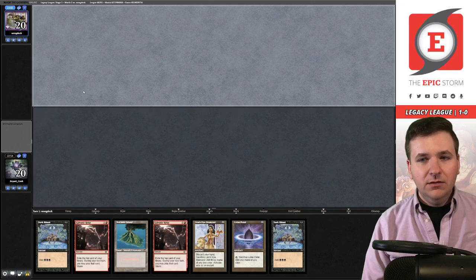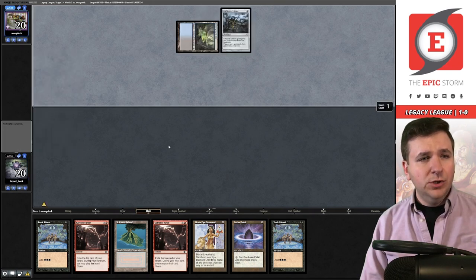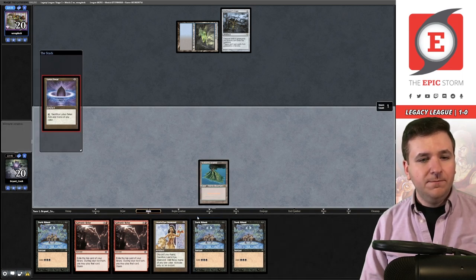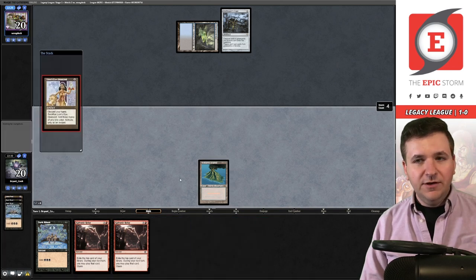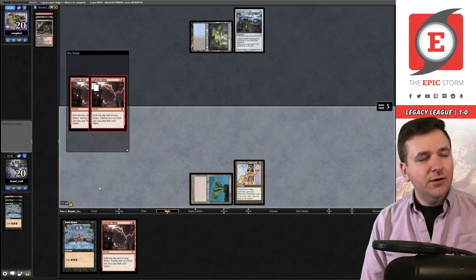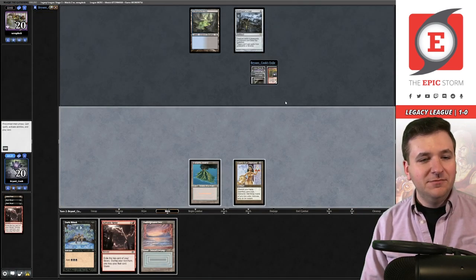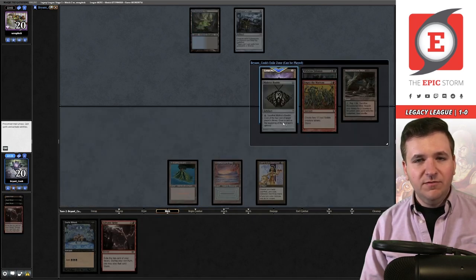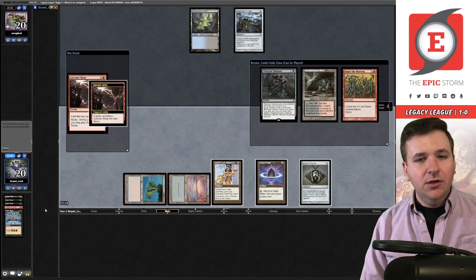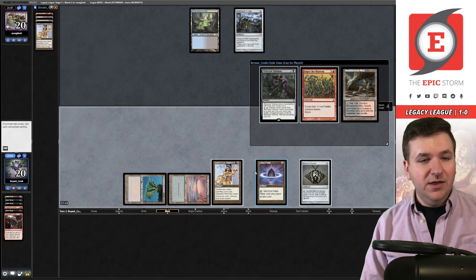Game number two — I will keep this bonkers hand. Underground Sea, blue mana for Grafdigger's Cage — they're on four cards in hand. Draw another Dark Ritual. Lotus Petal, attempt to cast the Dark Ritual, play out the Diamond. Relay for five — Empty the Warrens, Lotus Petal, Bloodstained Mire, Bauble, Wishclaw, pass the turn. They're really just passing. Play out the Underground Sea, Lotus Petal, Mishra's Bauble, Dark Ritual — we have enough resources to play Relay into Empty.